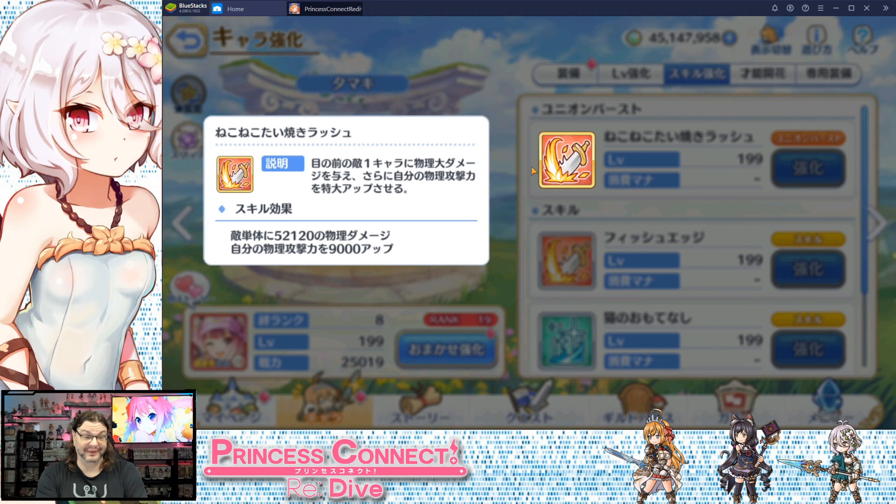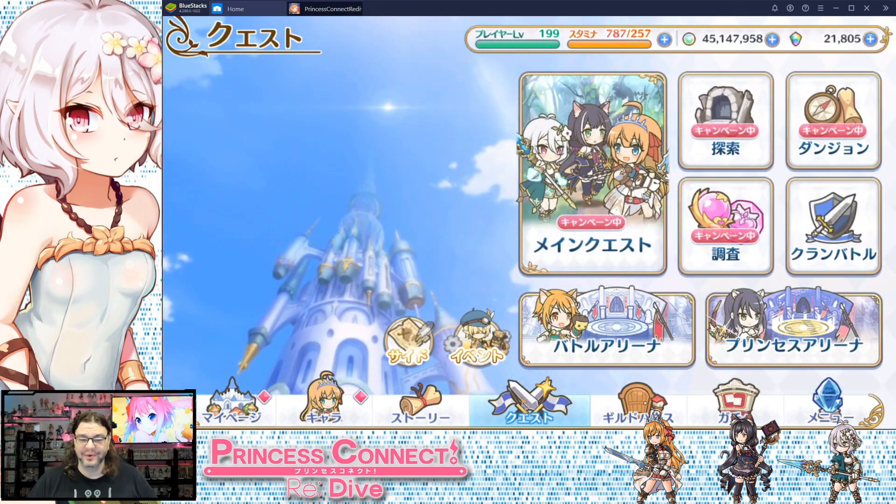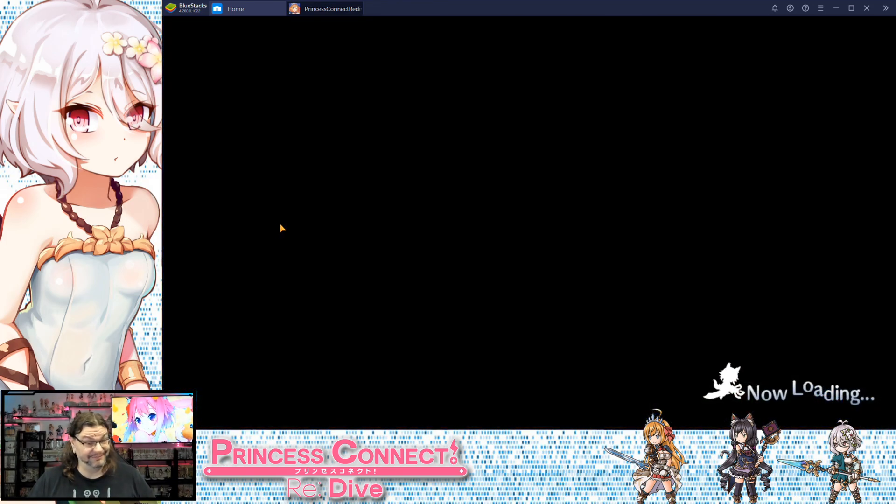I can see her ramping up rather well depending on how quickly she can get her union burst off and stack that buff — that can be actually pretty decent. Considering it's a freebie one-star character, Princess Connect has actually been doing pretty good with the one-star freebie characters recently; none of them have been terribly worthless.